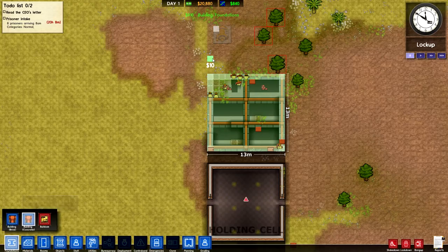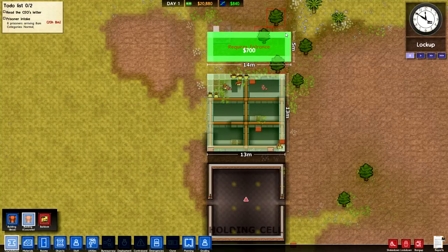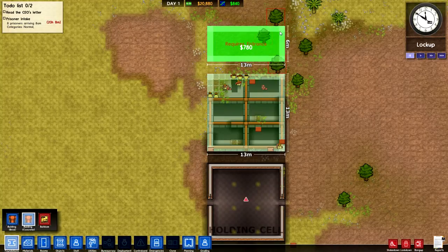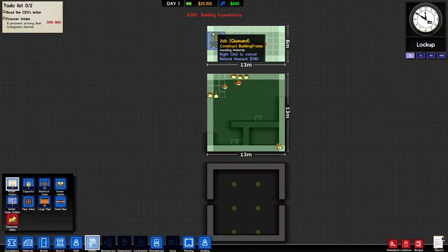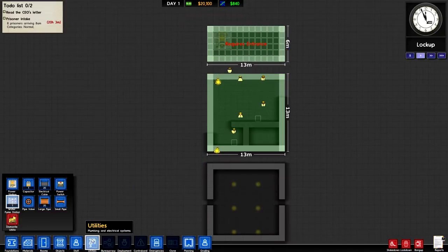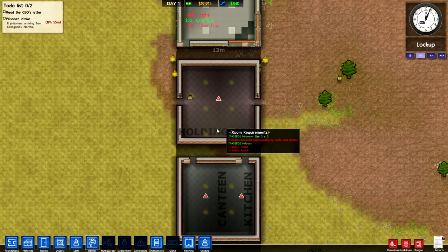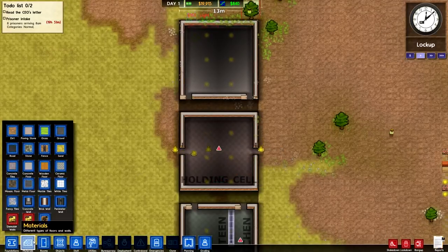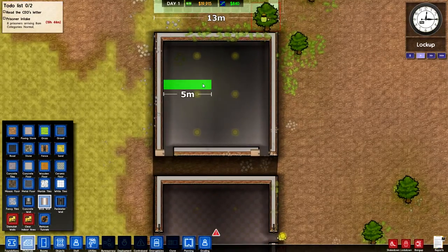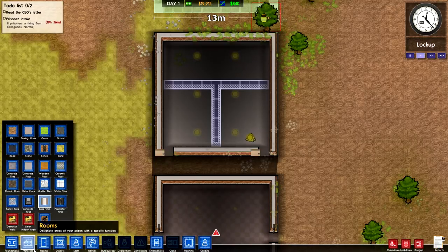I'm not sure why it's not letting me do that — maybe because there's a tree in the way there. Sorry I'm not talking, still learning this game. And the water pump station here — it's not letting me do that, I think because those trees are there. Alright, so we got this one done, and these are going to be our main offices.